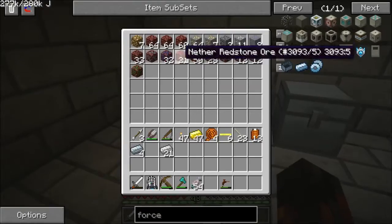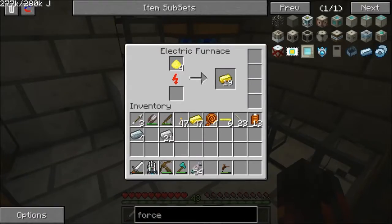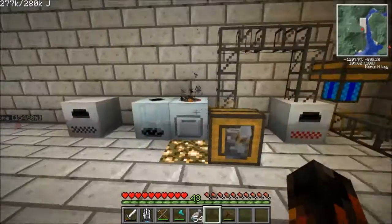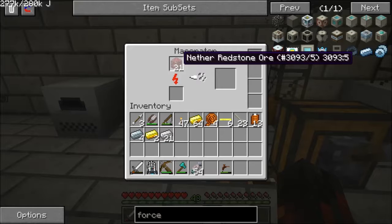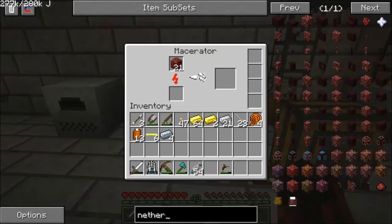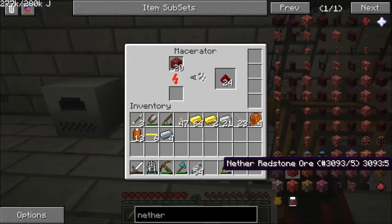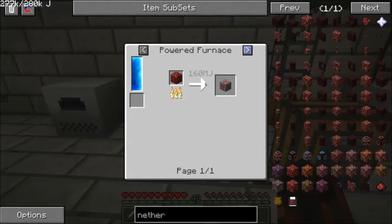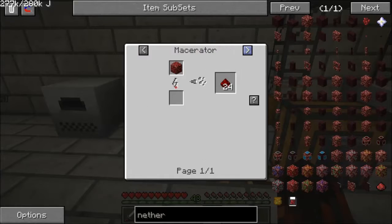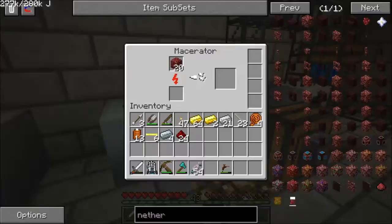Where's the redstone? I don't have any left, which is why I gathered some more while I was in there. The pulverizer gives us 24. The macerator — we hit the jackpot.